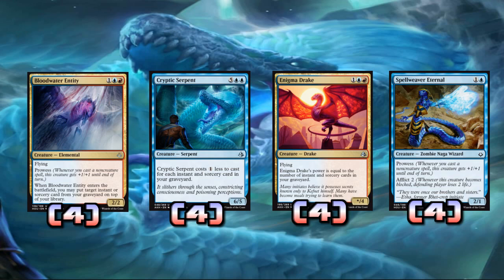Cryptic Serpent is just like a three-four, two-mana six-five — we got a whole bunch of ways to give it trample or make it unblockable, so just a huge beefy dude and it's super hard to get rid of. It can't get fatal pushed, can't get Grasp of Darkness; basically the only things that kill it are Murder and Unlicensed Disintegration. Enigma Drake is still probably the strongest card in the deck — a three-mana creature that'll be like a five-six or seven power, like a seven-four flyer mid-game.